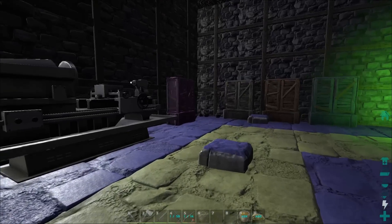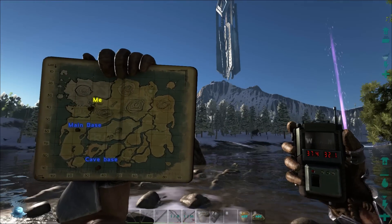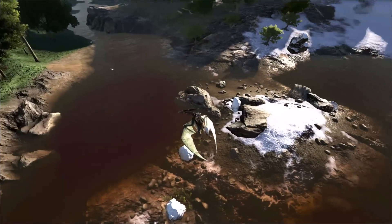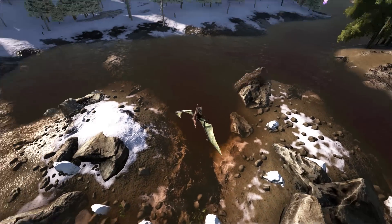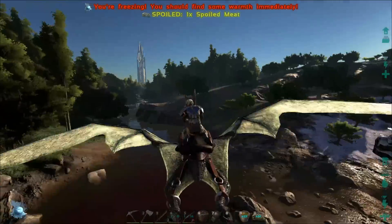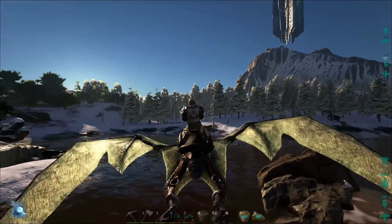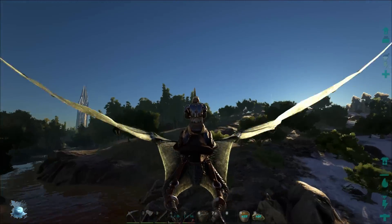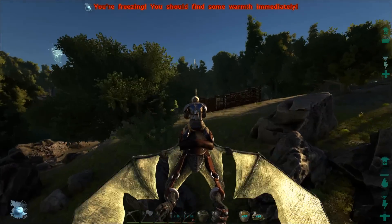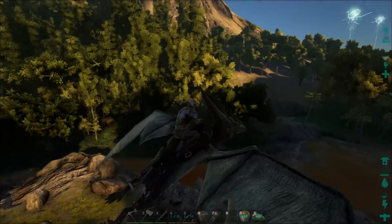Coming in at number five is the Tundra Edge. I chose this location because it's in between the northwest mountain and the volcano, which makes for tons of metal from both areas. The tundra metal actually yields more because it's in a more dangerous area, and you can also get obsidian. This spot has both oil all around it and high amounts of obsidian, plus stone everywhere. There's a nice flat spot here that you can carve out and build a really cool base on.